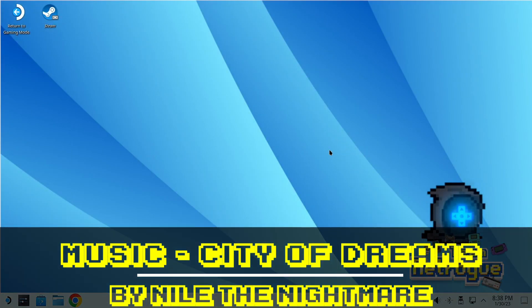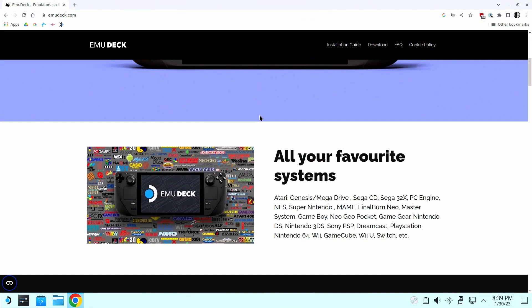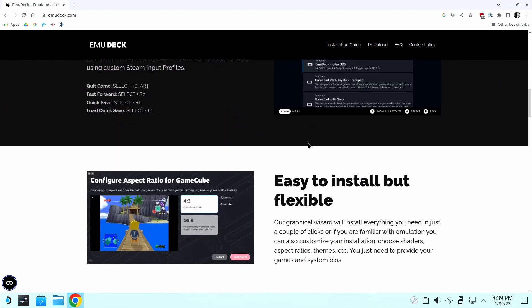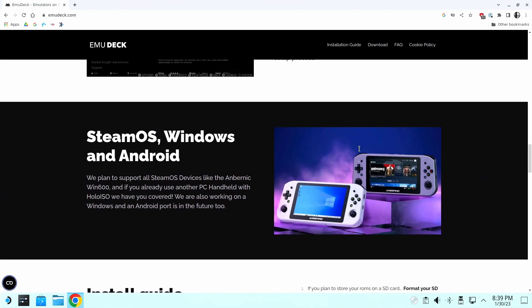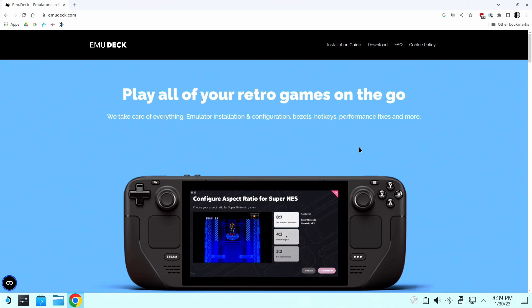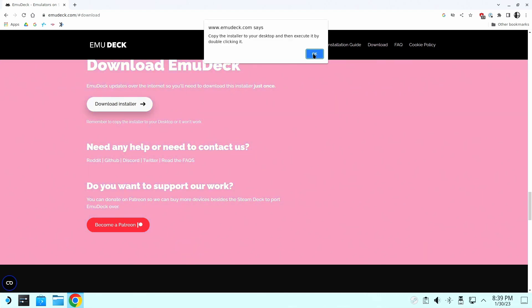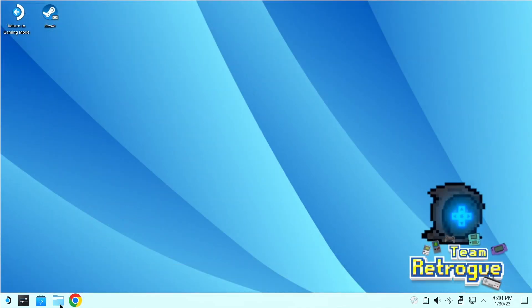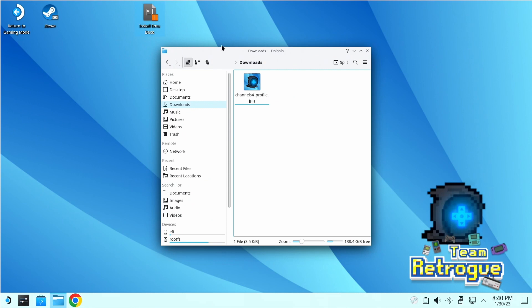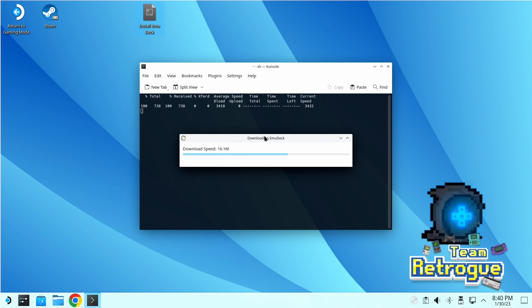Let's start on the Steam Deck in desktop mode. As you can see, this is a very bare-bones new installation of SteamOS. We're going to start by navigating to the EmuDeck website — there's a ton of information on the front page about various features like screen ratio and EmulationStation Desktop Edition. We'll go to download, grab the installer, copy it over to our desktop, and let it run. It's a much more streamlined install than it was in the past.